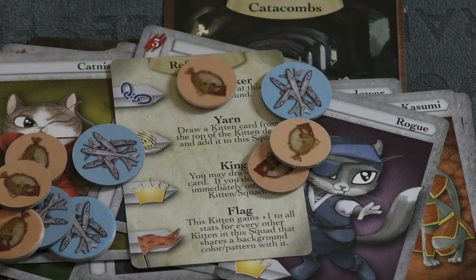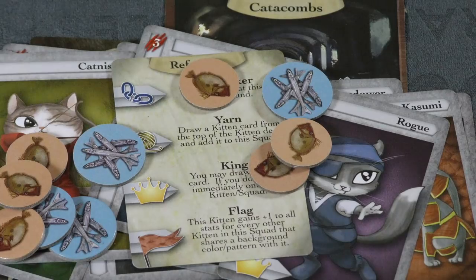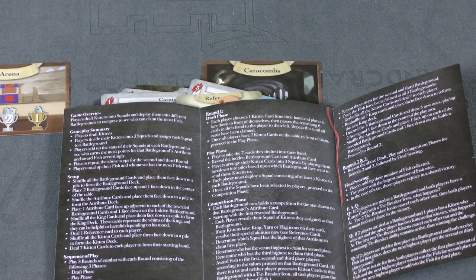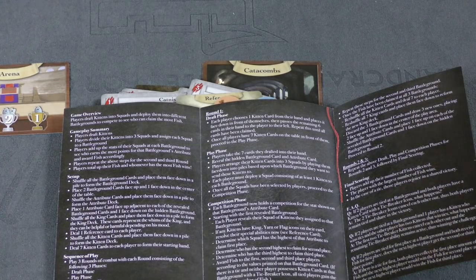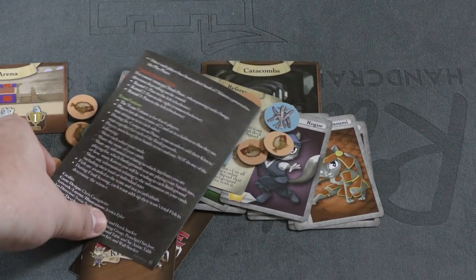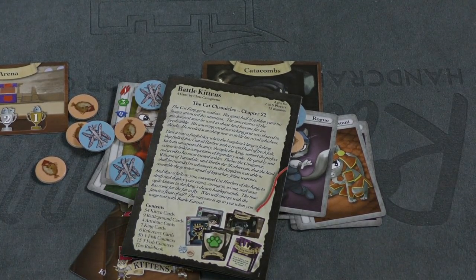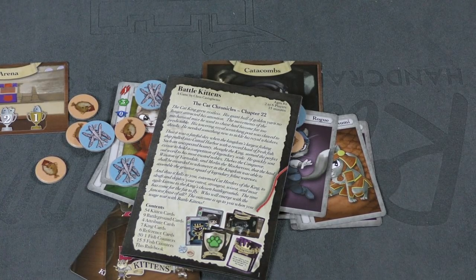The fish tokens are fine — you've got one and five tokens. The fish look slightly different from each other, but it is what it is. My only component complaint is the rulebook, which is very dry with no pictures. They tried to condense it to a few pages and included some Q&A and team variants, but I felt the rulebook could have been better.